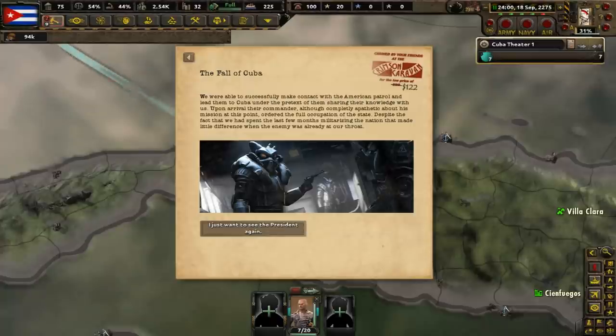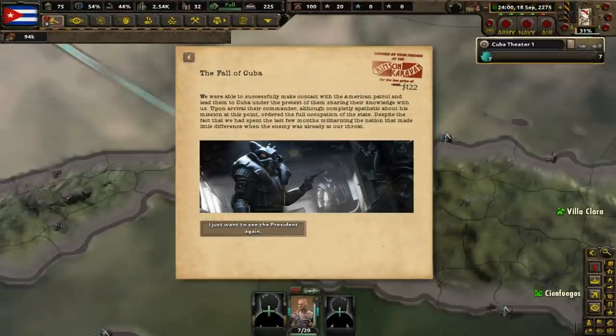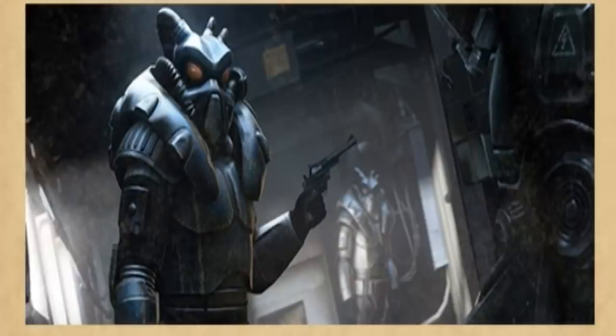Cuba falls — the government made contact with an American patrol and led them to the country under the pretext of sharing their knowledge with us. The commander of this group, though apathetic about his mission, ordered the full occupation of the state. This all happened despite the nation's recent rapid militarization, but ultimately little could be done when the enemy was already at our throat.